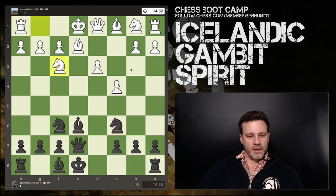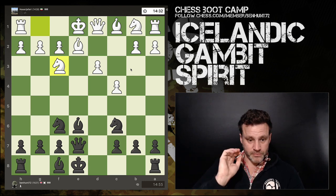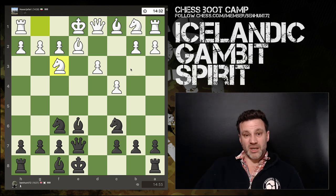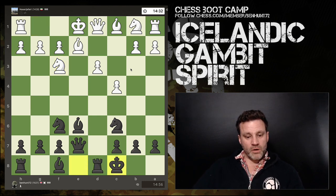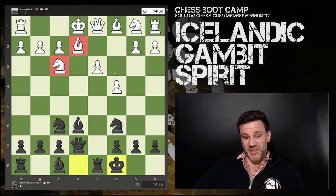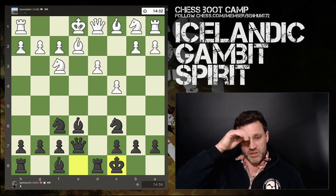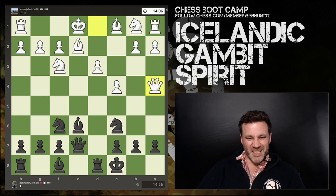White develops a knight as well. My concern is I don't want white to castle, I want to keep the pressure on. After long castles, I now have a lead in development of six to two, and this bishop is still pinned. If the queen moves, the king will be the only defender of the bishop. There's an argument white should have castled here.